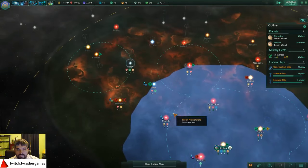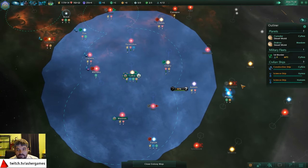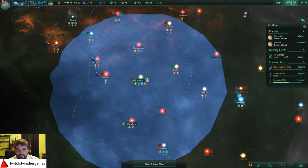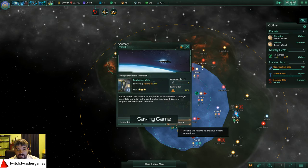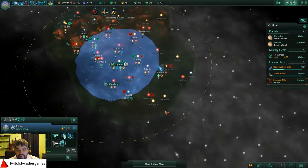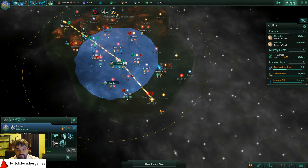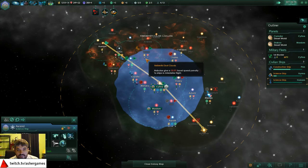We've got some pretty big places going. We're building another wormhole station - it's halfway through, but you have to have it in your territory. Efforts to map the surface of this planet have identified a strange mountain formation in the southern hemisphere. 22% failure risk - screw it, let's do it anyway. I kind of want to explore some of these planets over here that we didn't get a chance to, because people keep blowing up when I say things like 'screw it.'